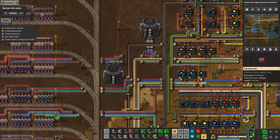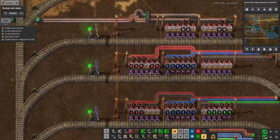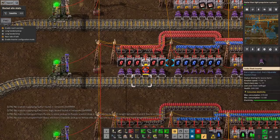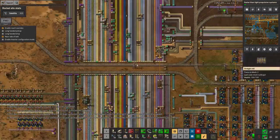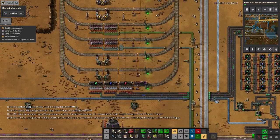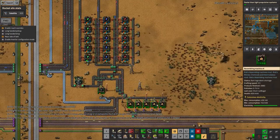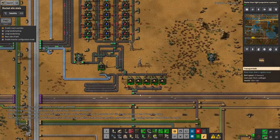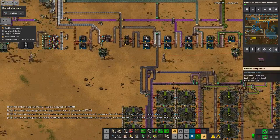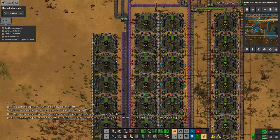But in order to get to that point, I kept running out of the red crystals across here — which probably won't surprise you, given I was going through 24 of them for every single module being made. It turned out the main problem was that the crystals weren't coming up here fast enough, because as you probably remember there was always that problem of not having enough meat to supply the biter factories. Now I've managed to thoroughly solve that.